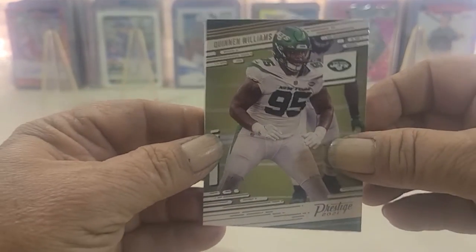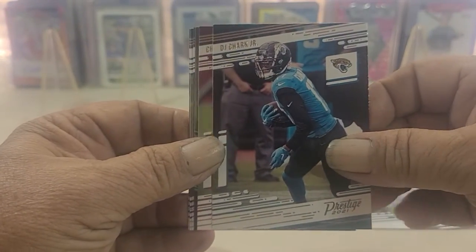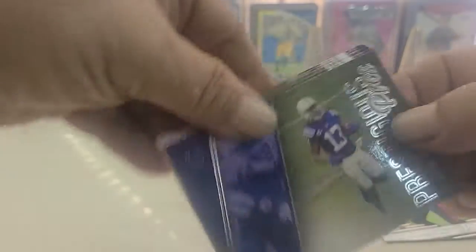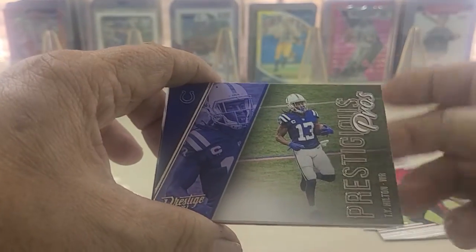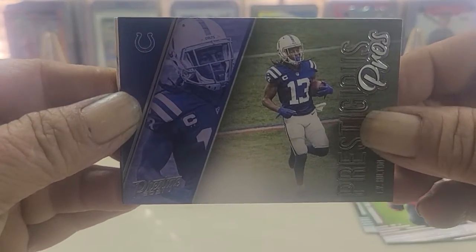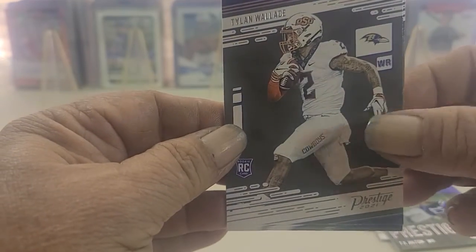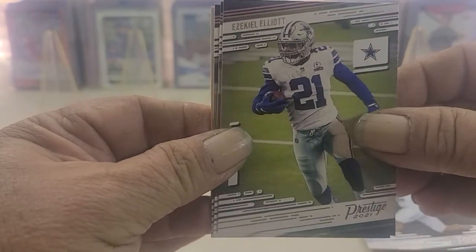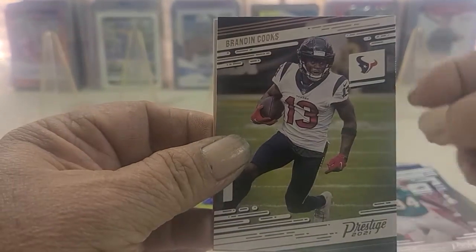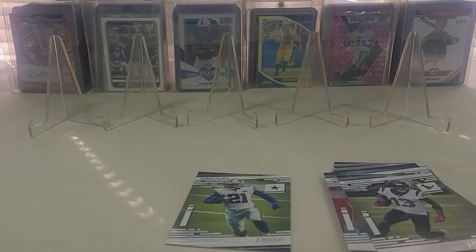Williams to start us off. Pop Jr., Godwin, and we have a Prestige Pro — T.Y. Hilton. Wallace, Elliot, Wilkins, Randy Cook, and Kid Reporter.